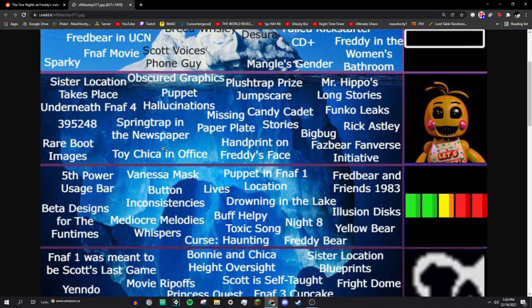Toy Chica in the office: in the game files for FNAF 2, there's a scrapped sequence of Toy Chica coming across your face in the office, much like Toy Bonnie does. It wasn't used for one reason or another. There's a video out there of someone who recovered it and tried to play it, but it's recorded at a really low frame rate, so nobody knows how trustworthy it is. The scrapped sequence is in the game files, whether it's fully legitimate or not.